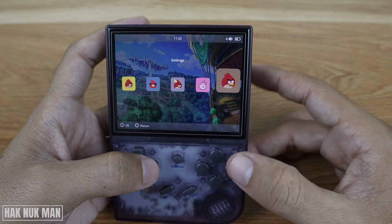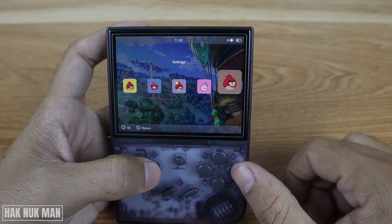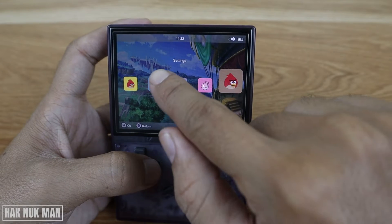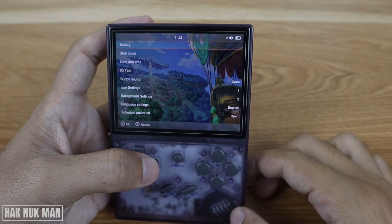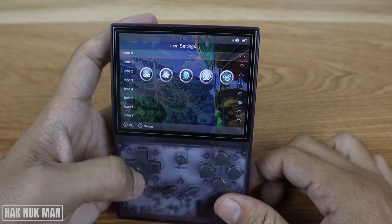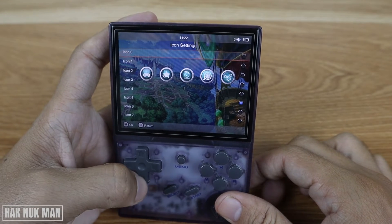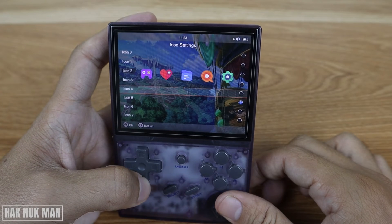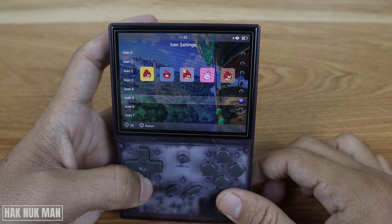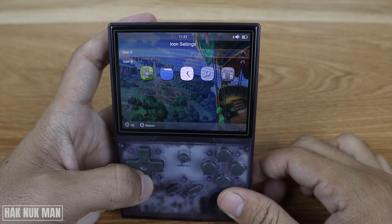To change the icon, just select the settings on the left side of your screen and select it — this is the settings button you can see here. Go to the icon setting and now you can choose by yourself. It has multiple icons that you can choose from. This one is my currently used Angry Bird icon.